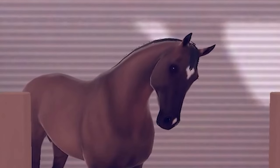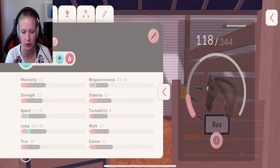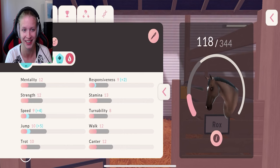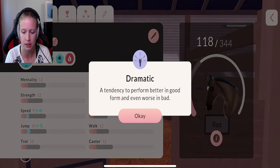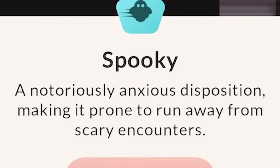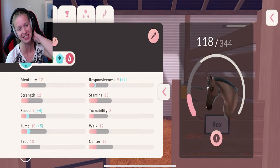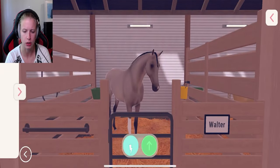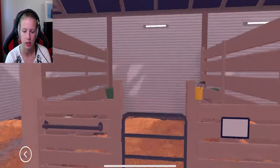There we have Rocks! Hello Rocks, you look amazing — let's have a look at you! He's 344, so that's much better! He's a naturally gifted jumper, but he's dramatic and alert, and anxious about things. That can be a very interesting horse to work with! Let's see — that was Walter... Hector... Rocks. Let's check the other side.